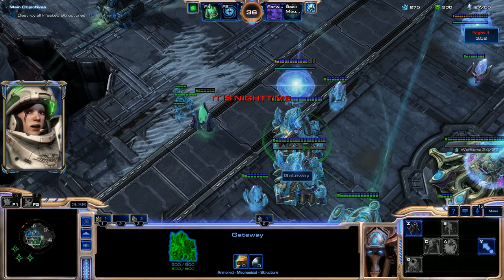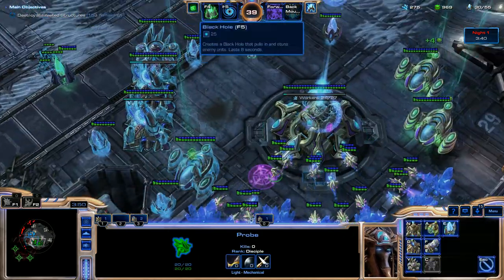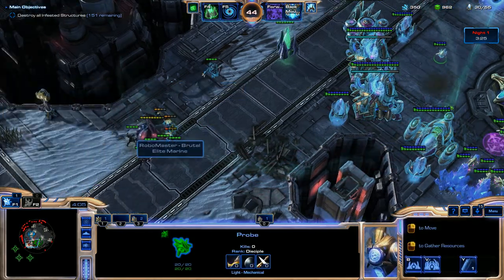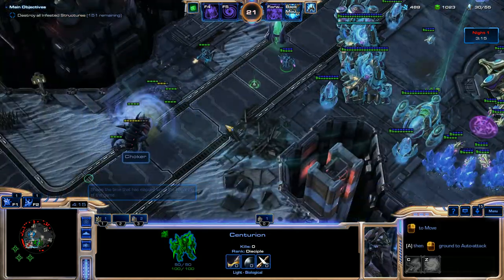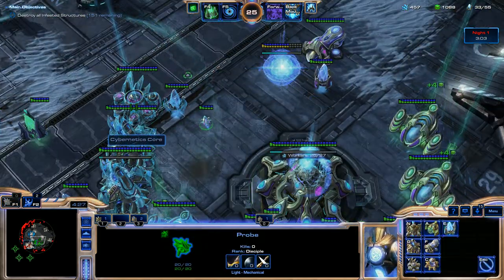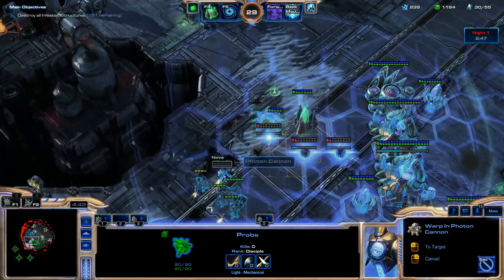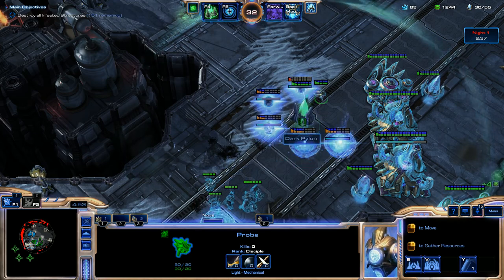I'll get a Centurion out, another Centurion out. We're instantly going to get our Twilight Council down because we want those Dark Templar as soon as possible. Can they save the Marines? Nope, can't save the Marines. We can't completely surround this Dark Pylon, otherwise the Cloaking Field will go away and it'll just turn into a basic Pylon. So you can't completely surround it, but you can do pretty close to that — just leave a little gap.